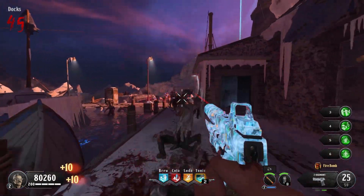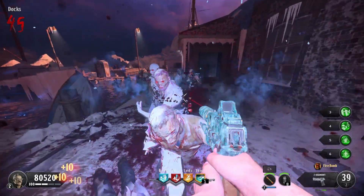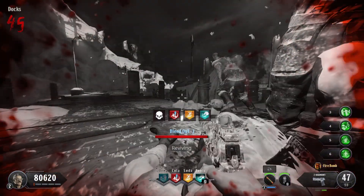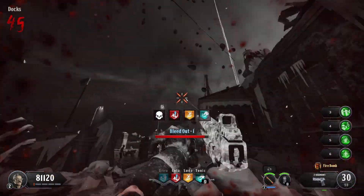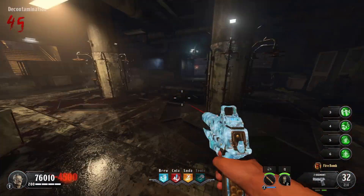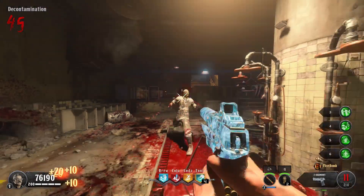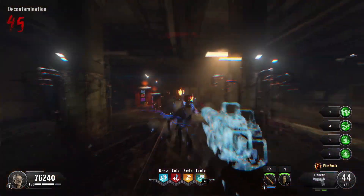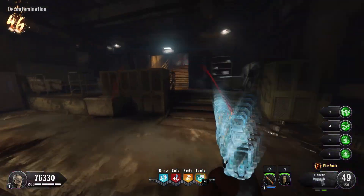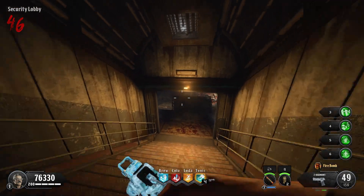Talking of going down, I did actually take my first down of the game on round 45 — five rounds away from a flawless run, but unfortunately it wasn't meant to be. It was panic stations as it was time to go and rebuy some perks. I was fully convinced I'd be taking a second down as I tried to recover, but thankfully it never came, and I was able to recover both lost perks with ease.